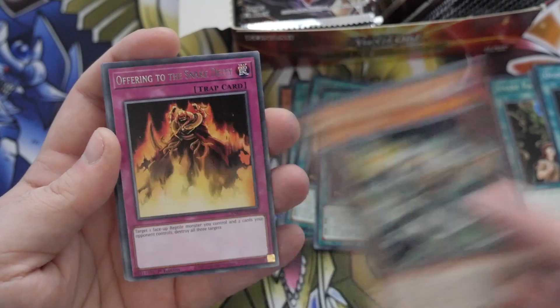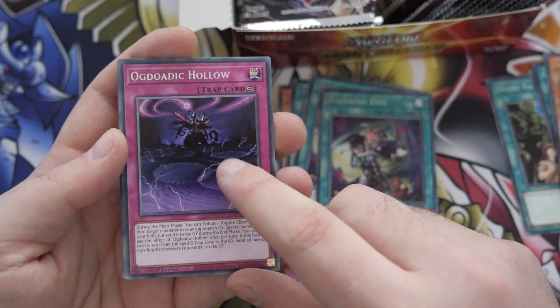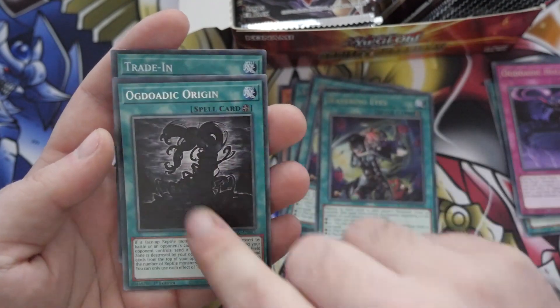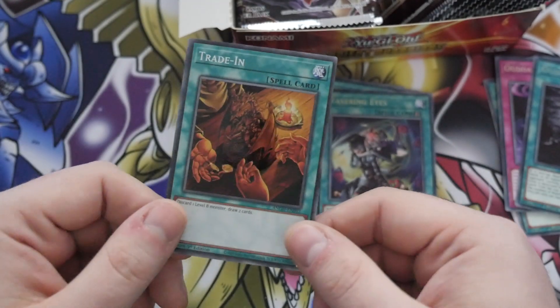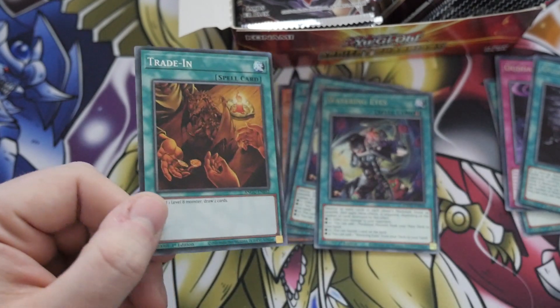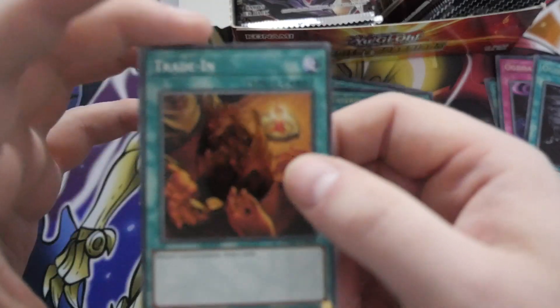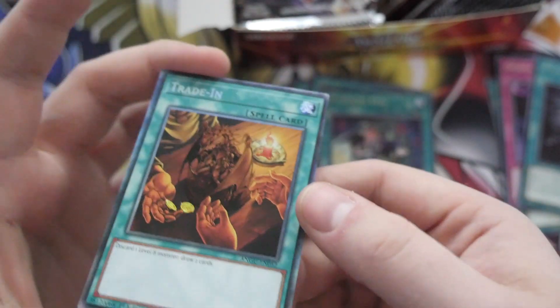Another Ogdanic, even though it's a Rare. Offering of Snake Deity — more for Reptiles. Ordanic Hollow. Ordanic Origin and Trading. Why is Trading a Super Rare? What a wasted slot... wait, it's a Collector's Rare! It's a Collector's Rare and I didn't even notice. Sorry guys, I didn't even notice it's a Collector's Rare.